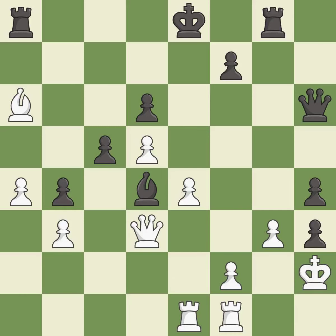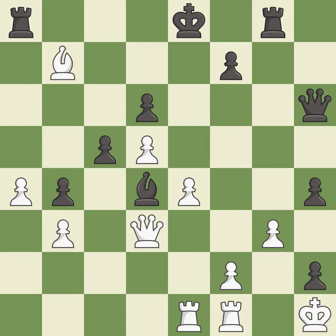This activates a rook by developing it off of its starting square. This is the only good move. This threatens to win a queen — it is a great move. This prevents the opponent from being able to win a queen — it is best. This misses an opportunity to threaten winning a pawn — it is a mistake. There was only one good move in that position. This ignores an opportunity to threaten winning a pawn. This permits the opponent to develop a piece while also winning a tempo on a bishop — it is a miss.